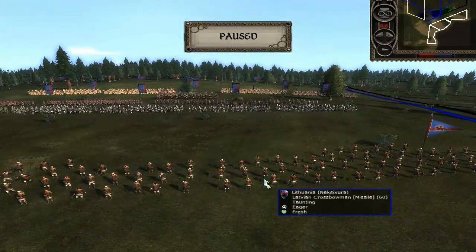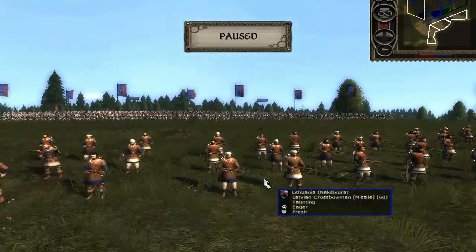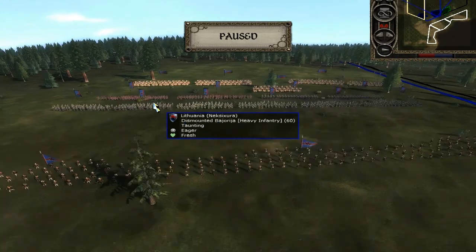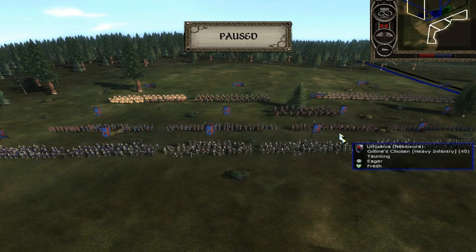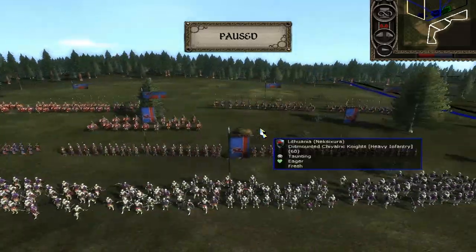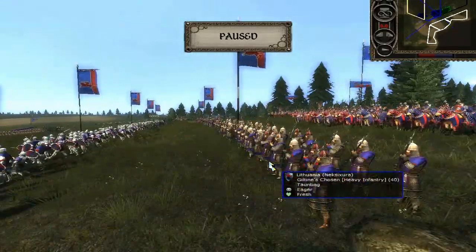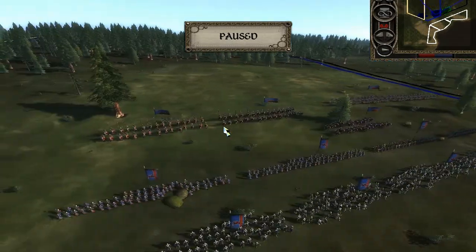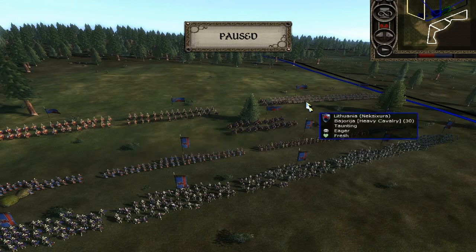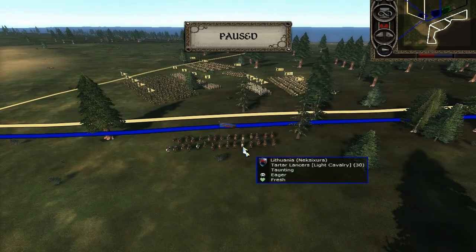Swedes' army — he's got four units of Latvian Crossbowmen, so they should be useful enough. Probably not quite as good as Pubby's Crossbowmen, but they will be useful. Then he's got six units of Chevrolet Knights in front, two units of Samogitian Axemen, and two Giltines Chosen, which as I showed in the last battle are an extremely effective and very good unit. Cavalry-wise, he's got a General's Bodyguard, two Chevrolet Knights, two Bor-Chirija, and a Tatar Lancer.